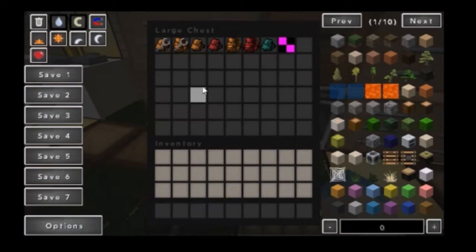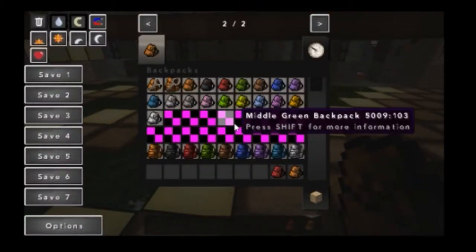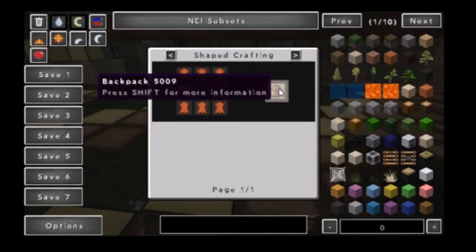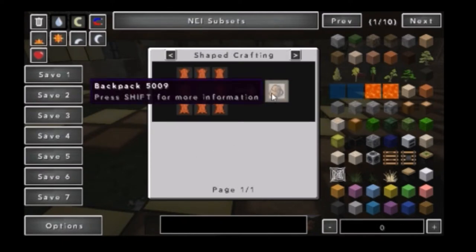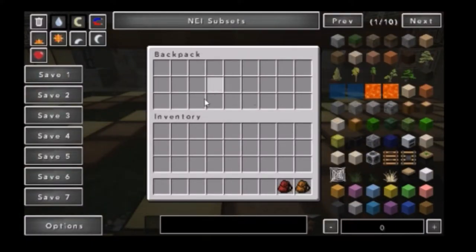Next, we have the regular backpacks. We have a backpack which is crafted like a workbench backpack but without the crafting table in the middle. And it will give you a backpack — all you do is right-click with it and it gives you the space.